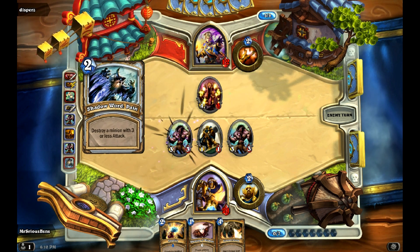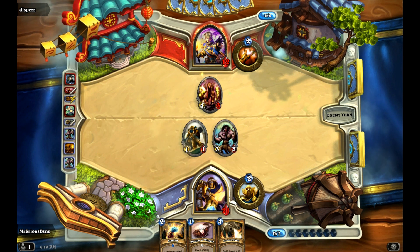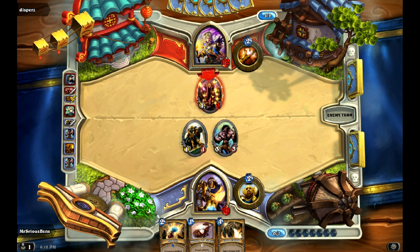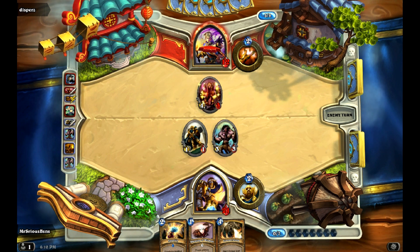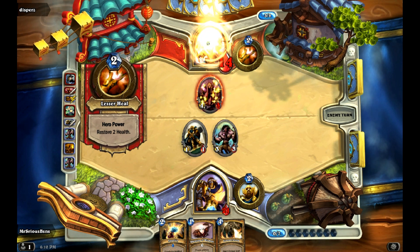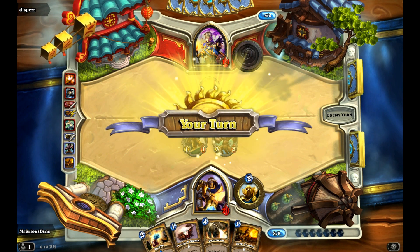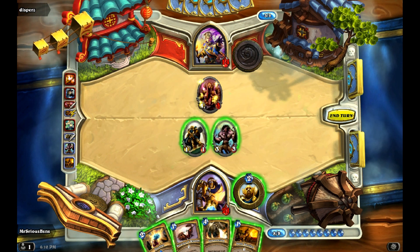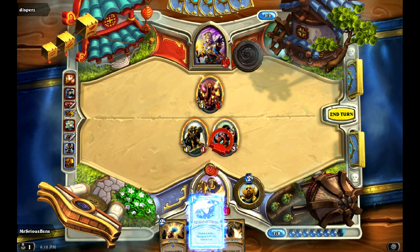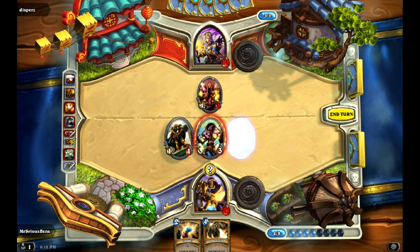There's his other Shadow Word: Pain. He's gonna heal himself or heal his guy — the indecision, it's classic. Another Noble Sacrifice — great. He's used both of his Shadow Word: Pains, so I'm safe to throw that out. Reporting for duty!